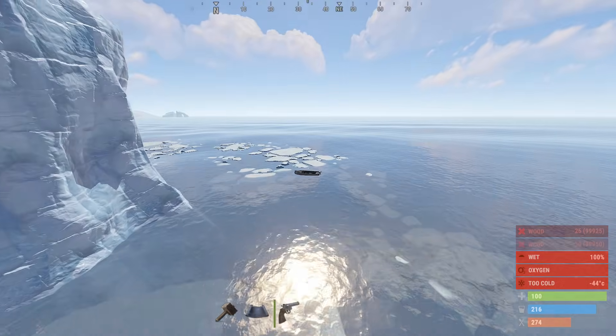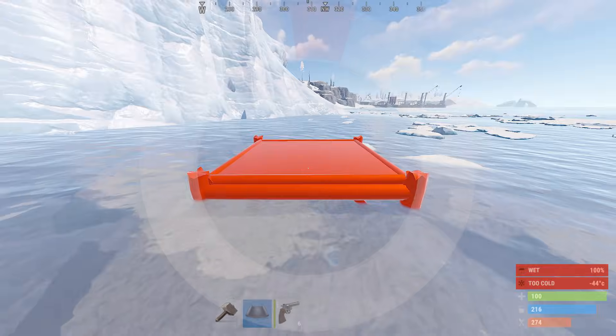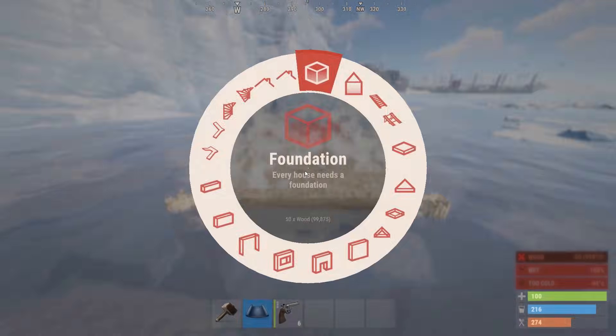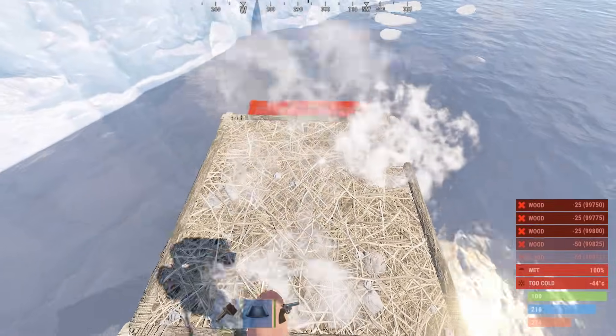And now, you need a boat for this glitch — very simple. And you are going to build a foundation, a half wall, two more walls, and two floors.